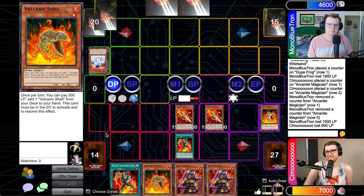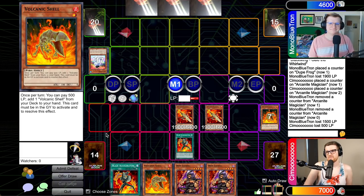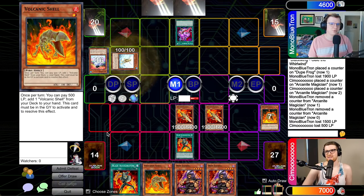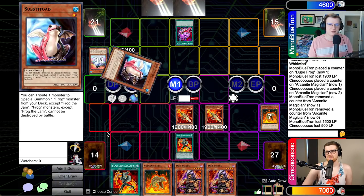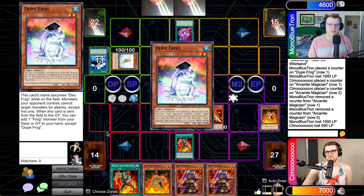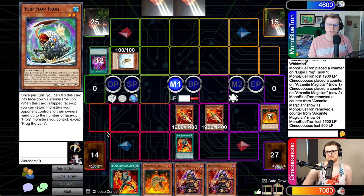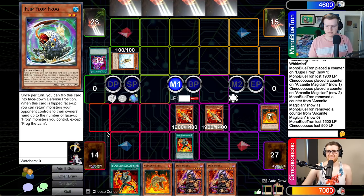I think I will activate Pot of Avarice. Let's put all those shitty frogs back in your deck — one, two, three, four, five. This is going to be so easy — I'm just going to draw lethal. Come on, Coelacanth. Coelacanth would do it! Show me Coelacanth. That's not Coelacanth. That is really not Coelacanth. I'm going to set this and pass it back to you.